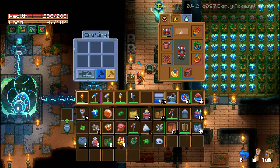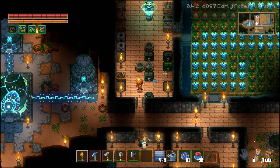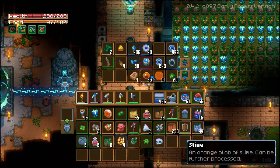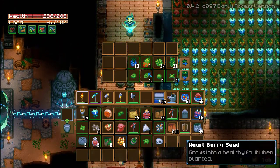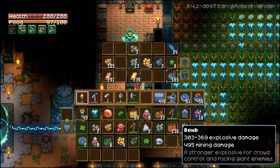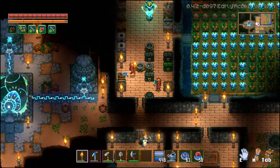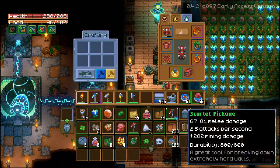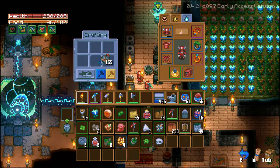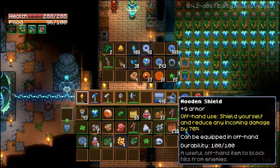So a boat workstation — we need planks and we need scarlet bars. Do we have planks and do we have scarlet bars? There's the scarlet bars. Scrap some bombs maybe? Yeah, just scrap whatever. Can't scrap bombs. Lame.